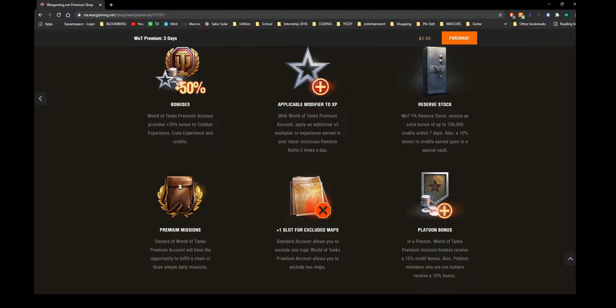With premium you also get a platoon bonus — about 5–10% extra — plus a 3x multiplier on victorious battles. You can apply this three times multiplier on a win up to five times per day, which is great for pushing through stock grinds or tanks you don't enjoy playing. You also get the ability to exclude maps, which is really useful — for example, if you're in a heavy tank you can exclude Prokhorovka where artillery tends to dominate.